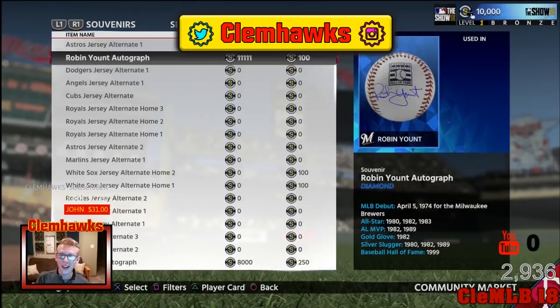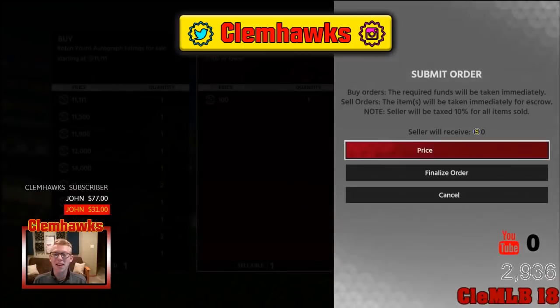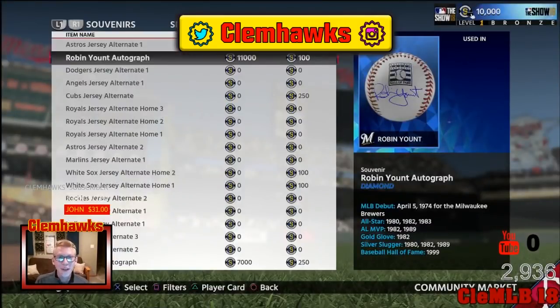I totally forgot to show you this ball right here. We got the Robin Yount diamond baseball autograph and we are going to sell that really quickly because that's 11,000 stubs. That means if it all sells we are looking at a total of about 25,000 to 30,000 stubs, and that is really going to help build the team. Make sure you leave a comment down below — do you guys want to see Battle Royale runs or me just buy players to build the team? Let me know in the comments. Thanks for stopping by the Hawks Nest, peace out.